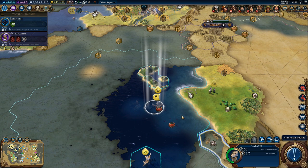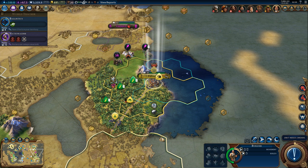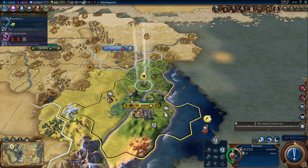The only problem with that is we'll need a lot more setup to actually attack China. This is actually going to be a pretty nice city with Galapagos. The builder - let's improve the luxuries first. We need these apostles to move out of the way. We'll just wait for that, and the builder can go improve the luxuries right away, because that's more important at the moment.